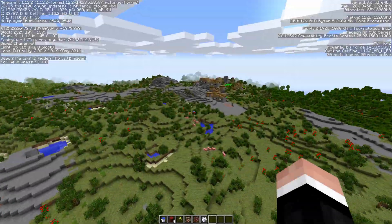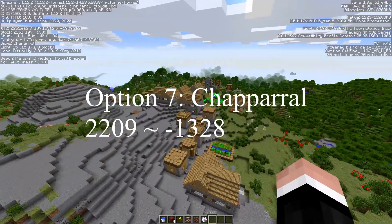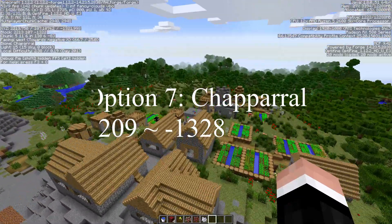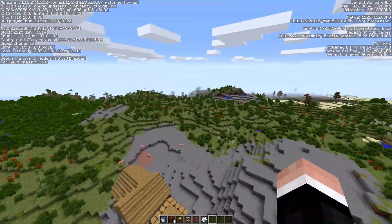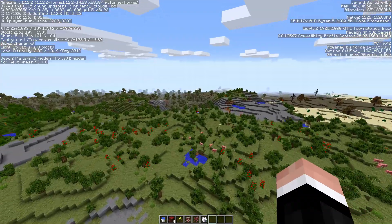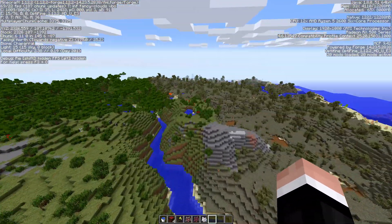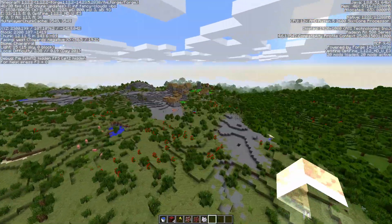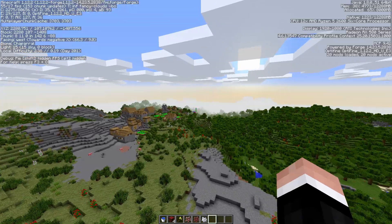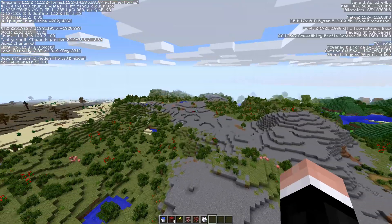This biome is called Chaparral and it's a really interesting looking biome with very low growing trees and a lot of rocks. It looks a bit of a pain to build in with all the little trees, but you could make something out of it. And there's already a village here, so maybe this would be something — take this village over and just expand on it. Let me know what you think of this one.